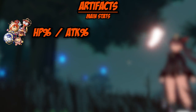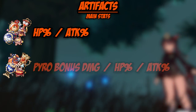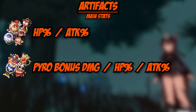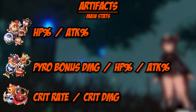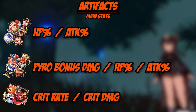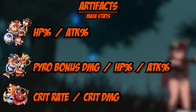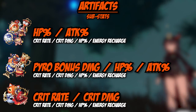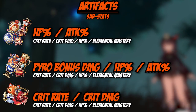Now, what stats should you be going after? For main stats on your sands, focus on HP percentage — if you don't have that, take attack percentage temporarily. For your goblet, focus on Pyro bonus damage; if not available, HP percentage is valid, or attack percentage. For your circlet, aim for crit rate or crit damage depending on your weapon — if your weapon gives crit rate, use a crit damage circlet, and vice versa. For substats, prioritize crit rate and crit damage, then HP percentage, then energy recharge. Elemental mastery is okay to have but not a great substitute for energy recharge.